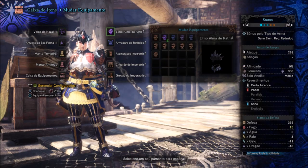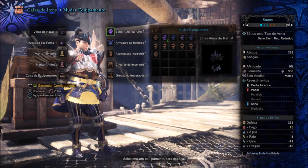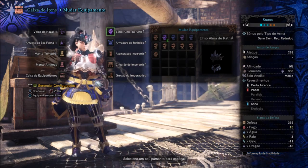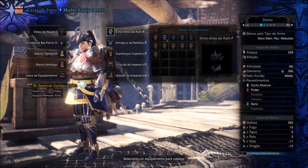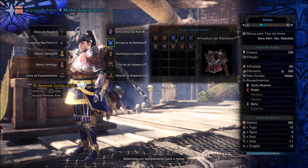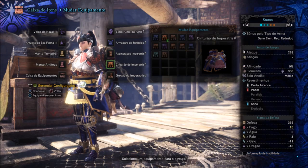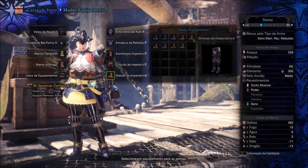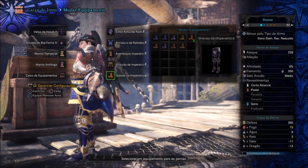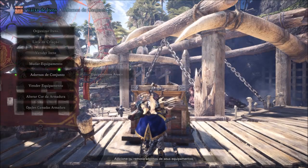É uma build não avançada, que vocês podem estar fazendo. Utiliza o Elmo Rata Luz Beta, Vambraços da Imperatriz Beta, Cinturão da Imperatriz Beta e Crevas da Imperatriz Alpha. Esse é o set que compõe essa bela build anti-Behemoth. Então vamos ver como ficou aqui os adornos.